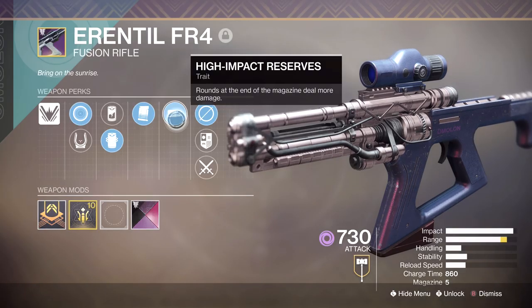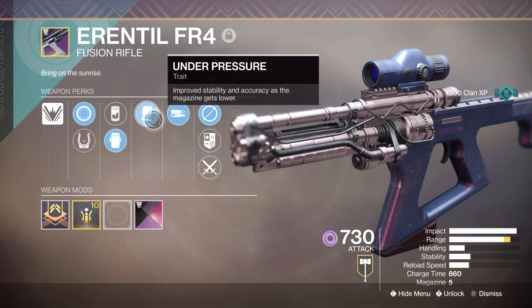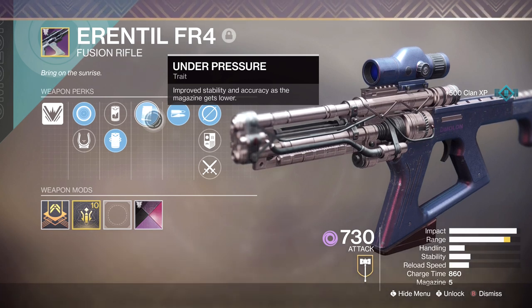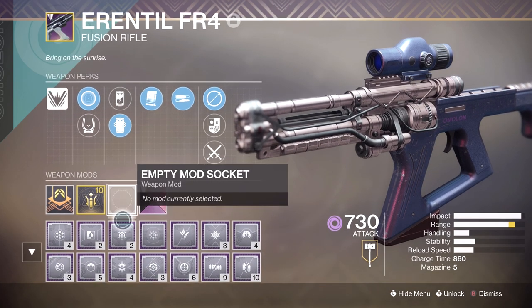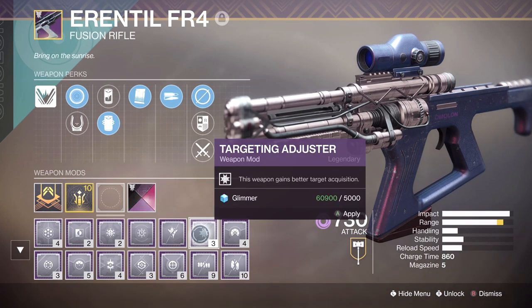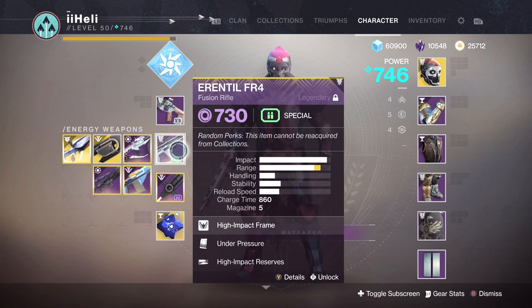For this roll we have High Impact Reserves - rounds at the end of the magazine deal more damage. We also have Under Pressure - more stability and accuracy as the magazine gets lower. We're going to have two bullets upon spawn, so we're pretty much always going to have this activated. We have Projection Fuse and Transmission MS7 for the scope. As for the mod, I honestly don't know - is it worth using Counterbalance Stock? Is there any point in Targeting Adjuster? I think for now I'm just going to leave it as is.